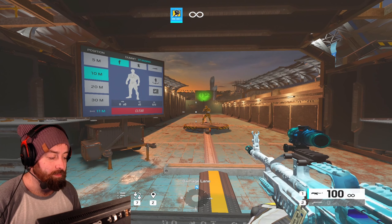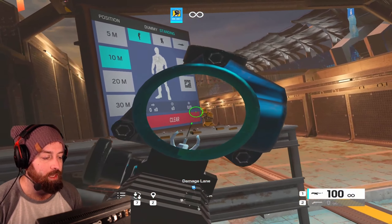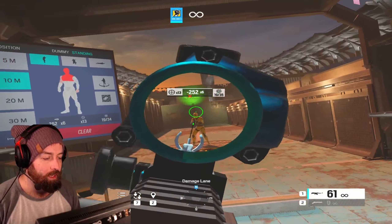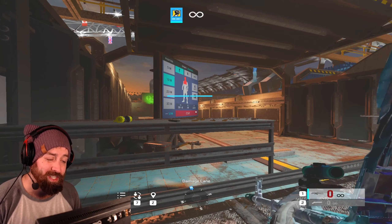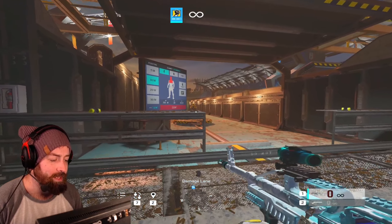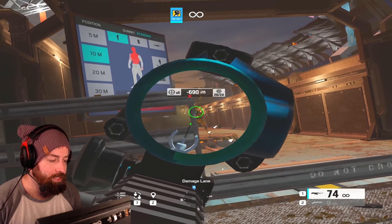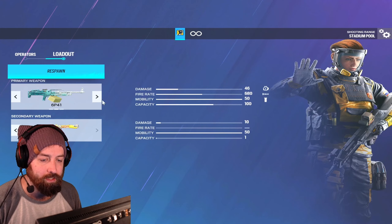First we're going to go through the LMG with a 1.5 scope and then try it with a 1x. The LMG is definitely usable — you can get by with it on people sitting in cover — but if you're finding someone on a pixel angle with the LMG you're going to be in some trouble. It's not super laser-beam accurate. It's not bad, but you do have to pull it; sometimes it'll drift horizontally on you.